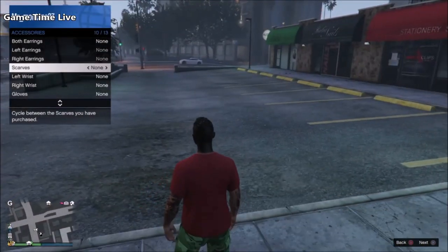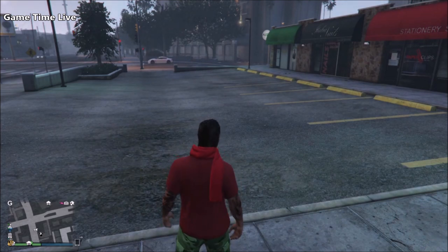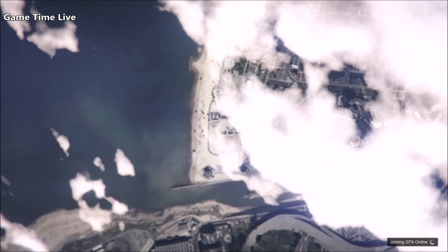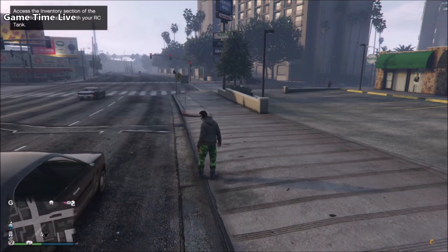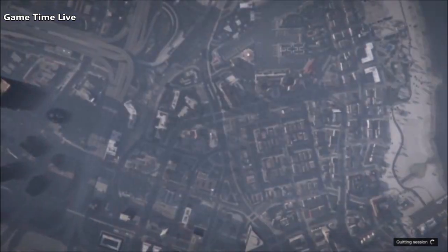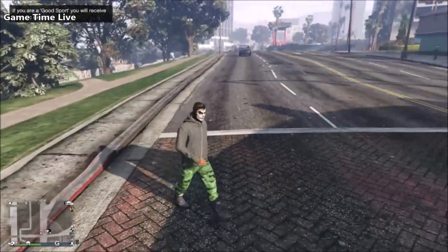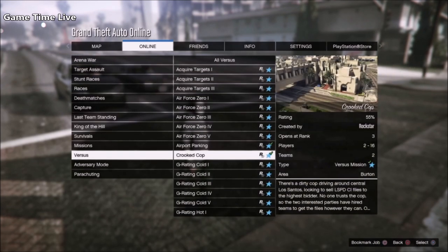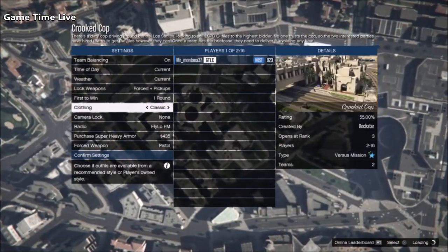The red scarf is going to make sure the tops bolt together to create that merge top. After the two-console method, on console number two you cannot apply the red scarf on the hoodie — that's okay, just leave it off. If done correctly, you should load in with the black hoodie. I'm trying to explain it as best as possible — if you don't understand, leave questions below.